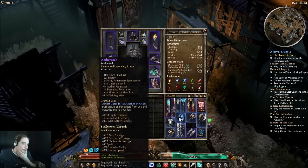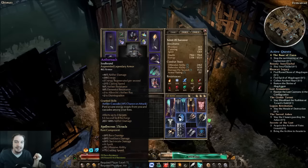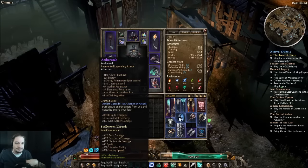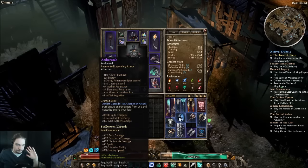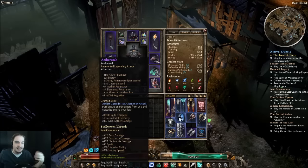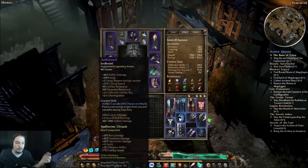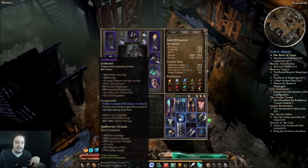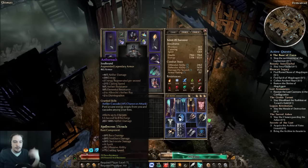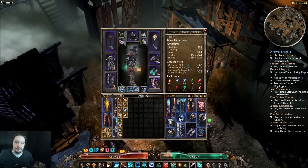Aether Reach gloves — I can't recommend these enough for an Aether Ray build. Do whatever you can to get these gloves because they have everything in all the right places: percent Aether damage, flat energy, energy regen, casting speed, Aether resistance, elemental resistance, plus 2 to both the beam and Disintegration, and the Aether Cascade ability — basically a chain lightning that deals Aether damage. Put Spellwoven Threads on there and you've got an amazing pair of gloves.